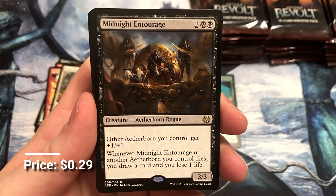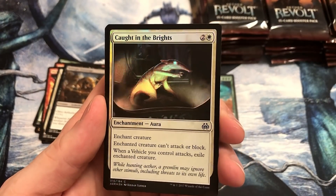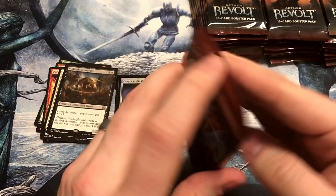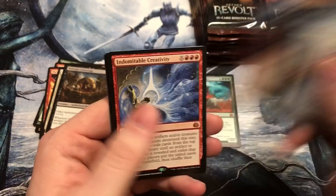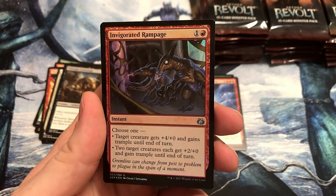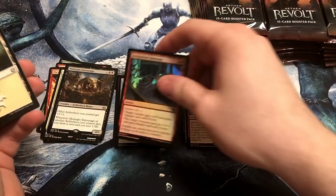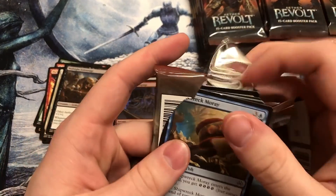Midnight Entourage — Aetherborn. And another foil, we got Caught in the Brights — look at that blinding eye. I feel it, I feel the extra weight of an invention. It's here somewhere. And another mythic, we got Indomitable Creativity. And an Invigorated Rampage with more Gremlins. I didn't know that's how Gremlins looked — that was derpy looking. I'm used to the better version of Gremlins — the Mogwai version.